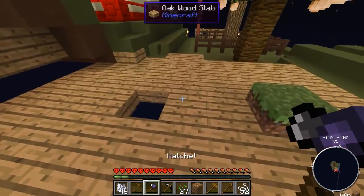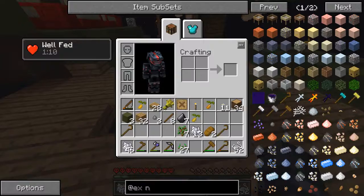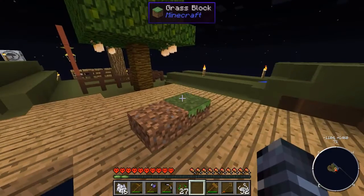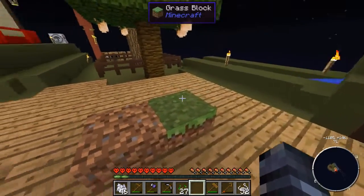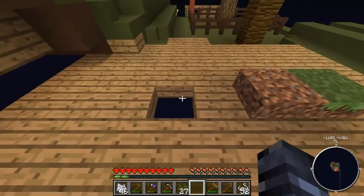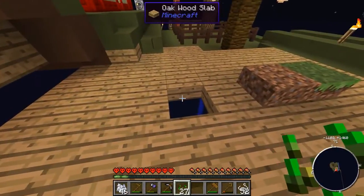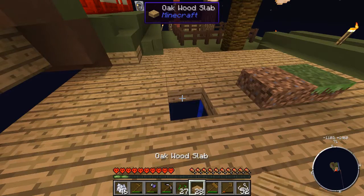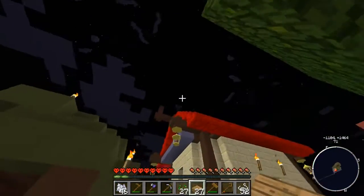Next minute fall down the hole. Let's dig that up — the grass can spread, so I have more grass. Just in case a tree grows on there. We might try and grow another tree. But we need to block up this hole first before we die and all of this is for nothing. We really want rain too — it has not rained yet, and I've been through quite a few day cycles.